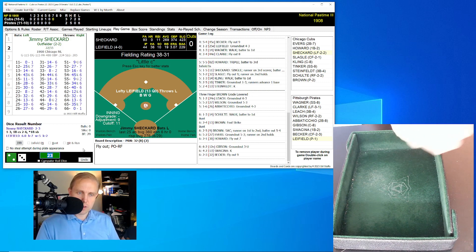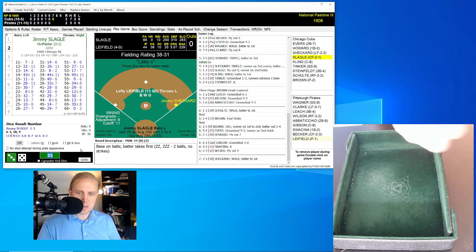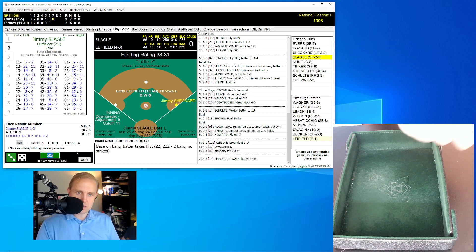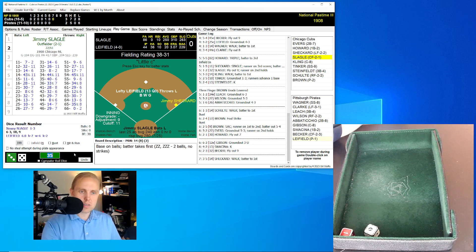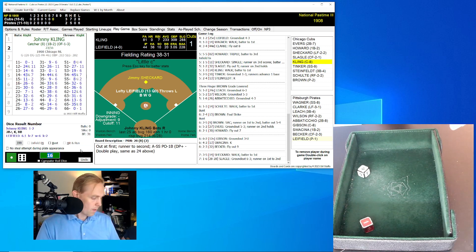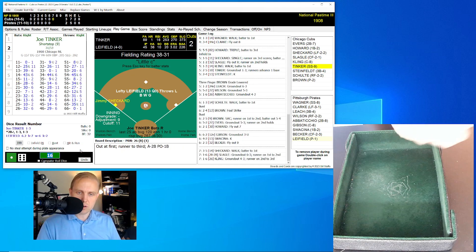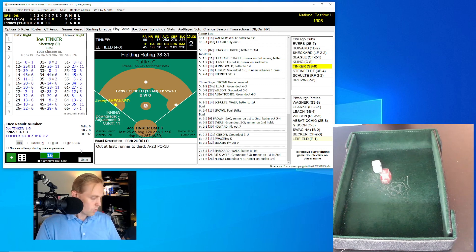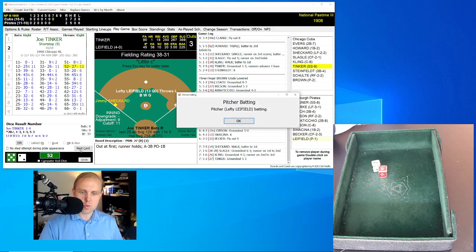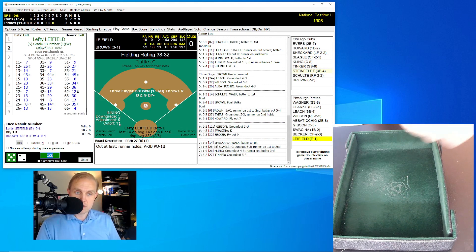Jimmy Sheckard leads off — Cubs with a very narrow 3-2 lead. Sheckard rolls a 35 for a 14, finds a way to get on base — that's six walks given up by Liefeld, who now has 20 this season. Slagle rolls a 16 for a 28 — ground ball to short, Wagner goes to first, no play on Sheckard. One away. Kling rolls a 16 for a 26 — ground ball to second, Abitishio to first, Sheckard moves to third, two gone. Joe Tinker rolls a 52 for a 27 — ground ball to Leach, third baseman throws to first. We go to the bottom of the seventh.